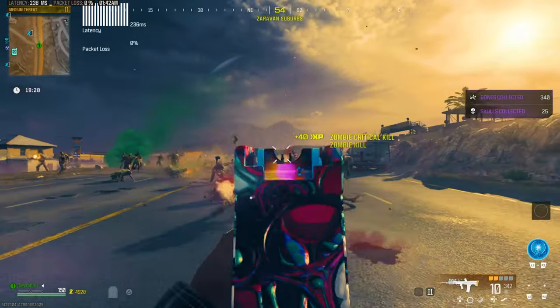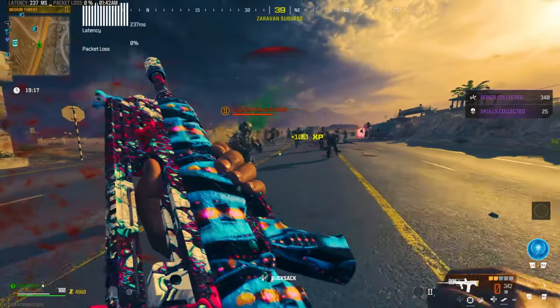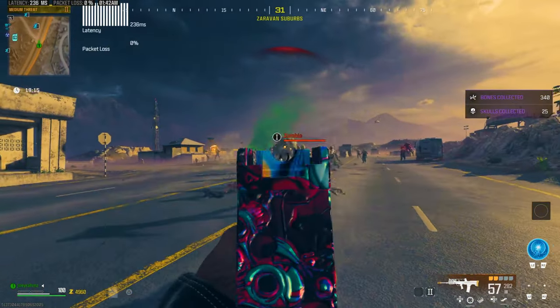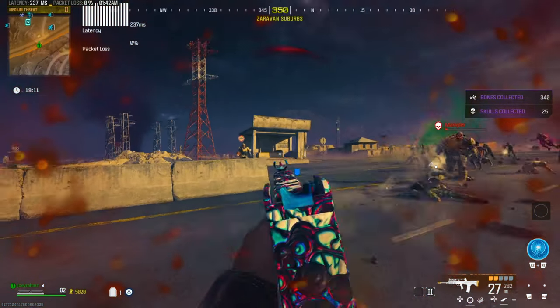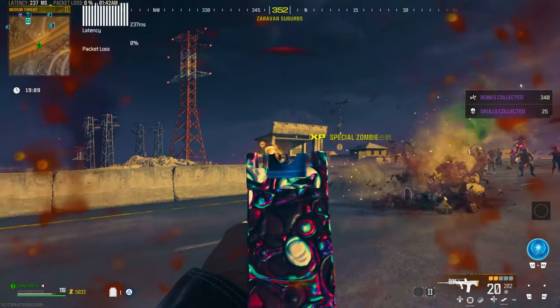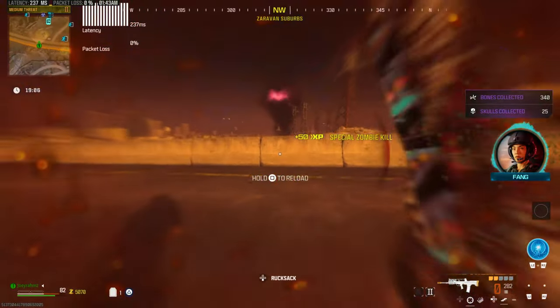They're going to chase you for about a minute and a half. Until that chopper leaves, there's going to be a ton of zombies coming at you, so be prepared — make sure you've got the shield. From here, go ahead and mow them all down and get all your camos and your XP doing this. There are so many zombies that spawn, you don't have to do anything special with your gun. You just need to make yourself as deadly as possible.